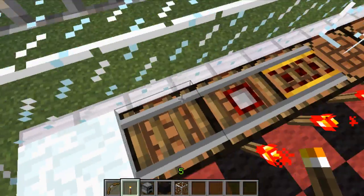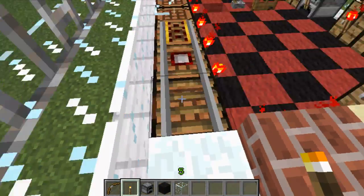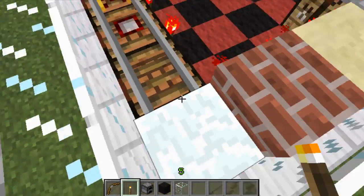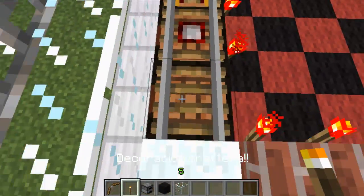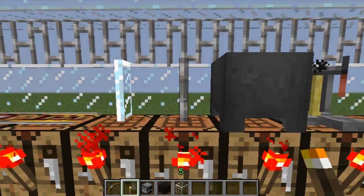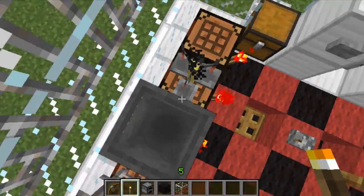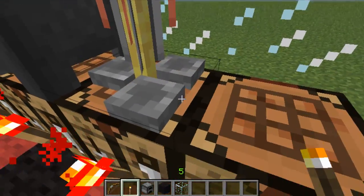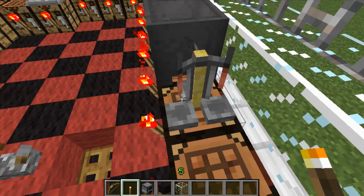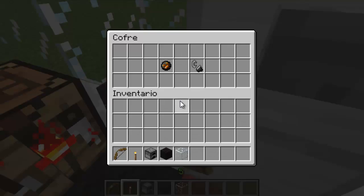Aquí tendríamos nieve. Podríamos tener un circuito, un minecart — podríamos tener un recorrido de minecart con mesas de crafteo por debajo, que puede ser como bloque decorativo. Podríamos poner también rejas y cristal, y también un caldero.